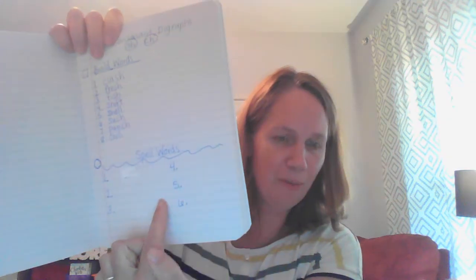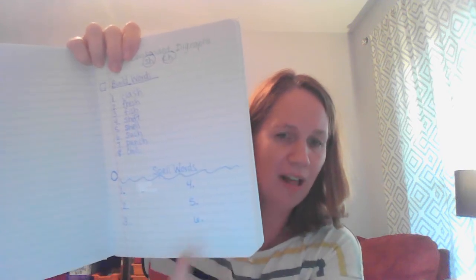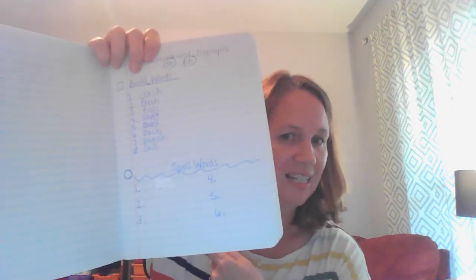All right, friends, you've worked so hard at building words with the letter tiles. Now I'm going to have you listen and write the words. We're going to do six more words. So get out your phonics notebook and go to the bottom of the page where you see spell words. You should have room for writing six words.